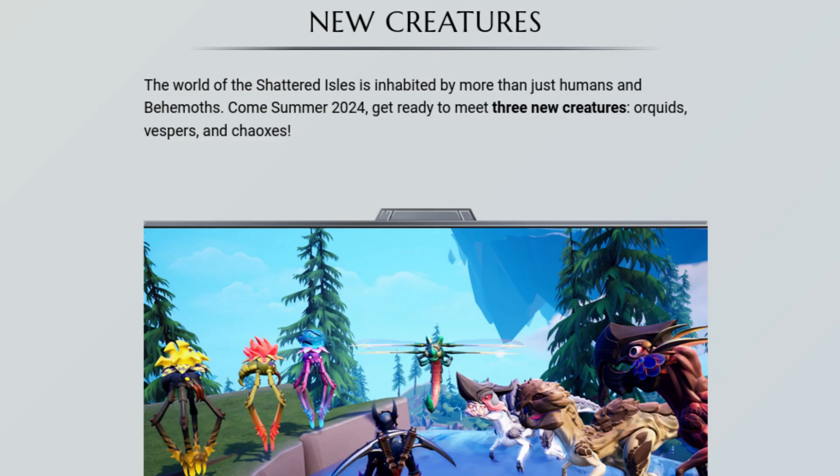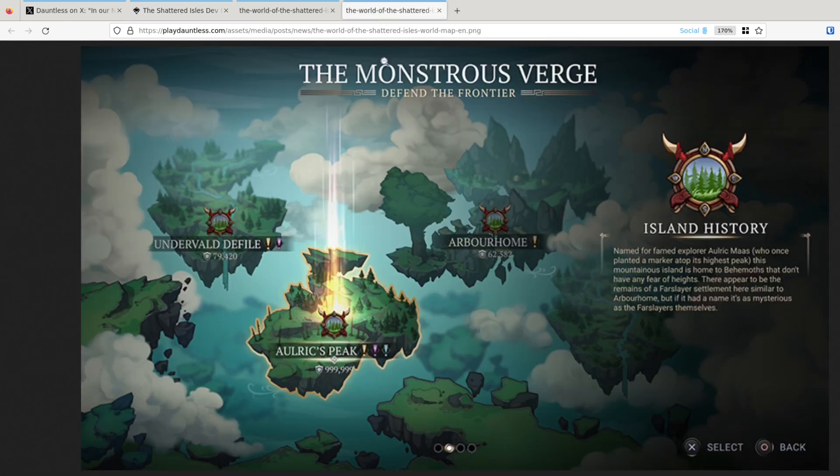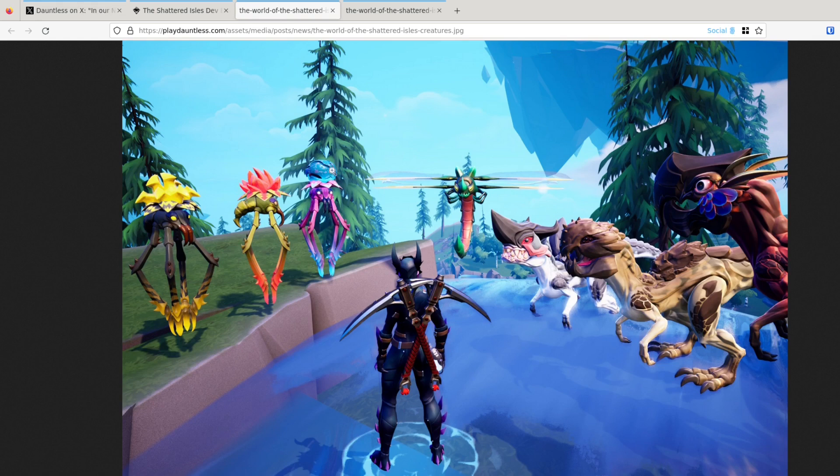New creatures. The Shattered Isles is inhabited by more than just humans and behemoths. Come summer 2024, get ready to meet three new creatures: Orchids, Vespers, and Chaoxes. I wonder which one this is — I'm assuming this is the Vespa. So orchids — I'm guessing these are going to be the orchids, they look kind of flowery. I'm guessing this is the Vespa. And I'm guessing these are the Chaoxes.